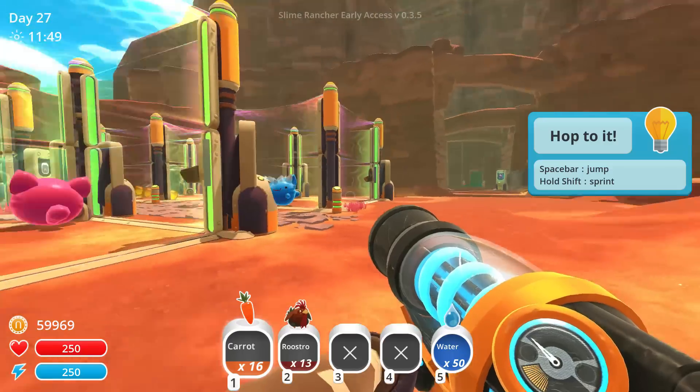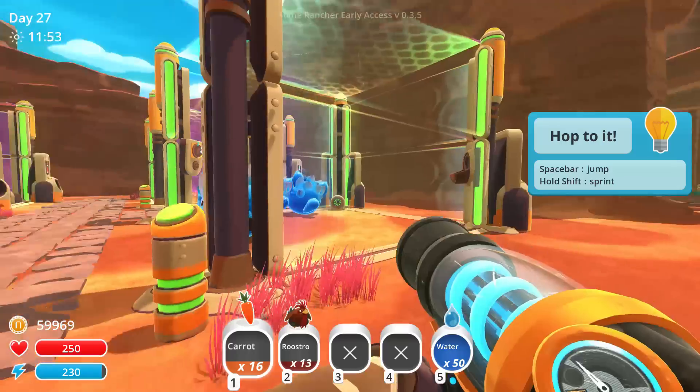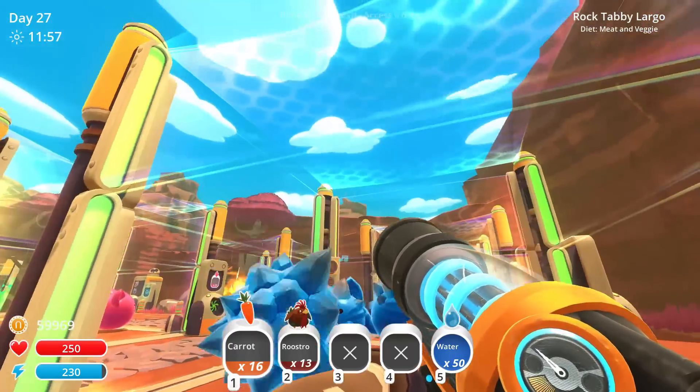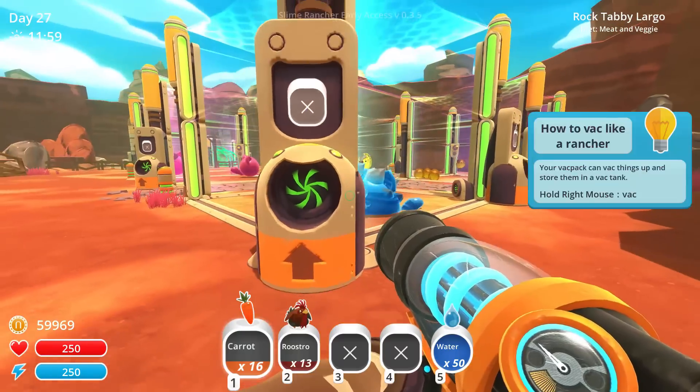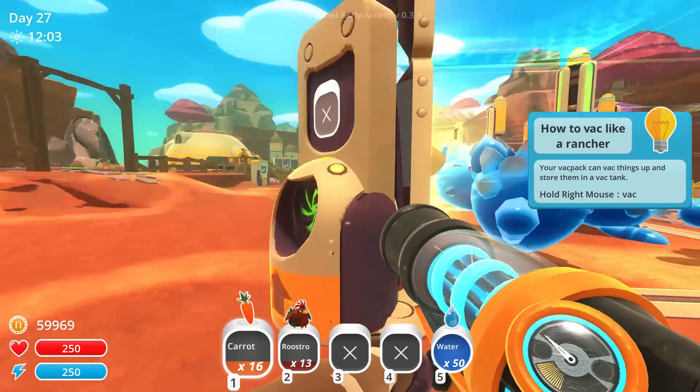There's a tutorial - hop to it, jump, sprint. We don't need to do the tutorial, we've been here before. It's not my first time on the ranch, I've been around the block a few times. Oh my gosh, look at these guys - no food!